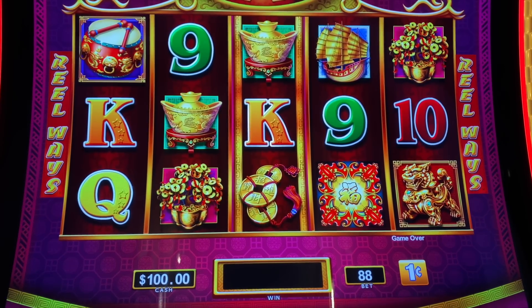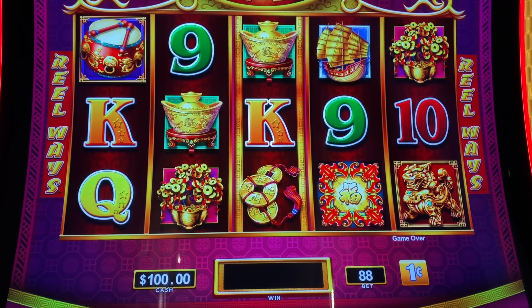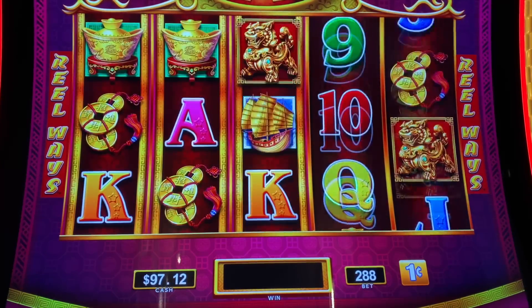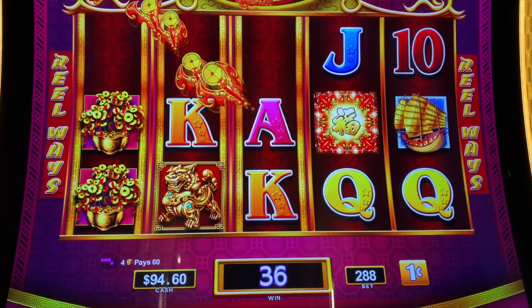Here we go with a hundred dollars in the machine. We're gonna do some $2.88 bets, and if we can get some things popping I may even go up to $5.88 per spin. Looking for three drums or more to get into that good old bonus.